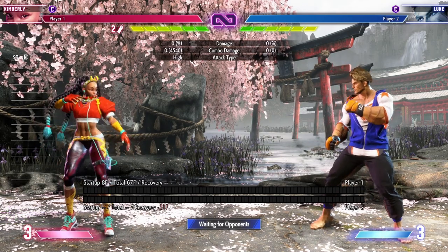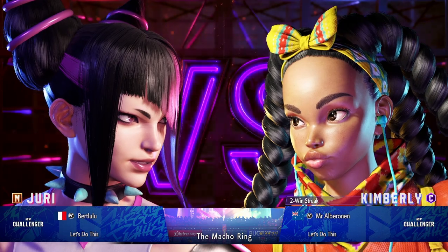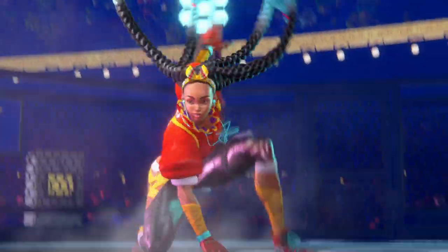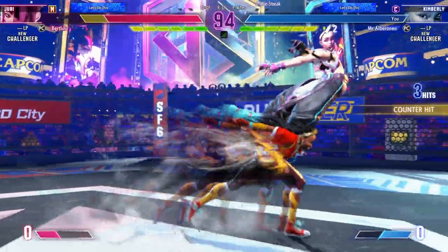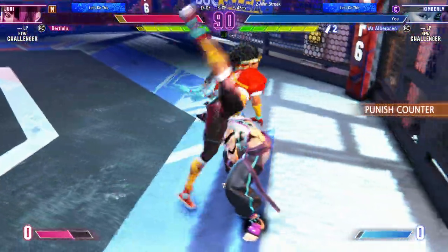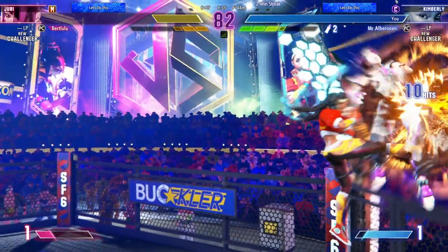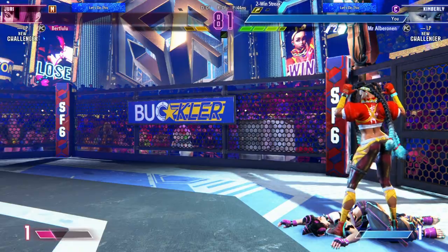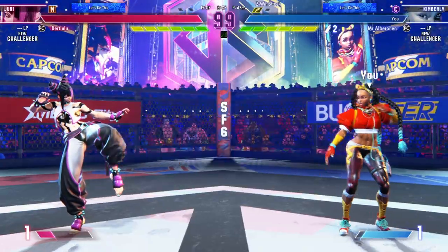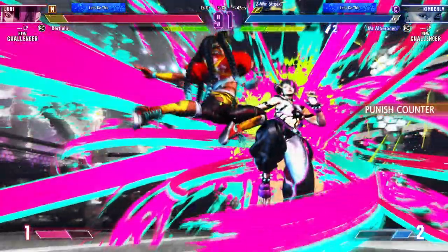Let's try her out online. First round versus a Juri — the two rushdown ladies of the beta, a ninja and a psychopath. Round one, perfect KO. I say that after using maybe one special move the entire match, and fighting against a Juri that only knows how to dash and do random special moves. But hey, I'll take anything.